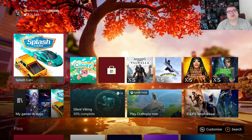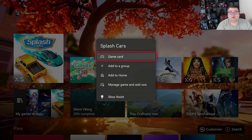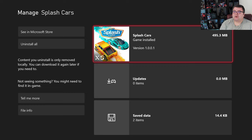Today we are going to play Splash Cars on Xbox Series S. This is a little indie game that came my way and I was like, let's go check it out. First of all, let's see how much data the game is on your SSD — that's 495.3 MB.